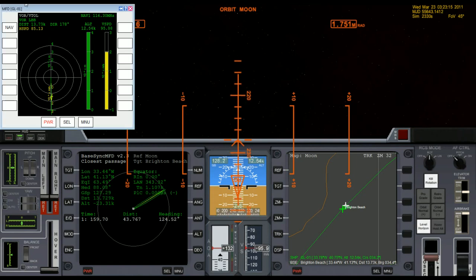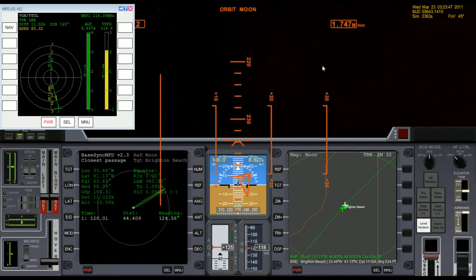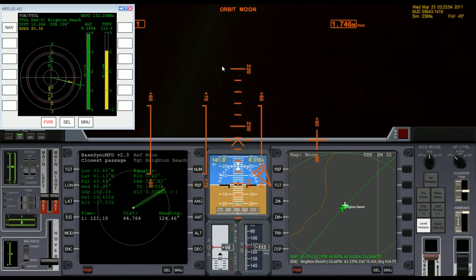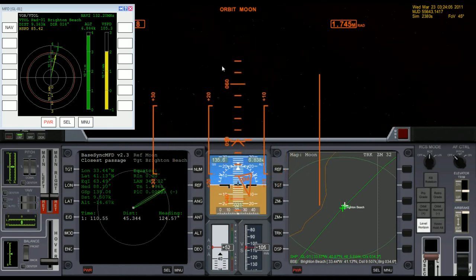Getting pretty close to the base now, so I want to keep some of this horizontal speed so I don't take forever to get there. Go ahead and open the retro doors now. Getting a little bit of hover engines to offset the vertical sink. Rotate around so I'm facing the base — I'll switch to NAV2 now. I am using the standard Delta Glider, so I don't have an auto-descent autopilot. I've got to do all this manually.